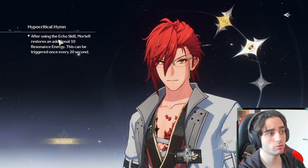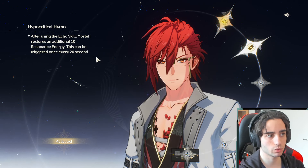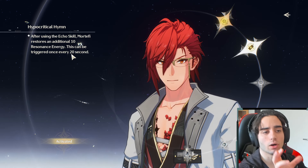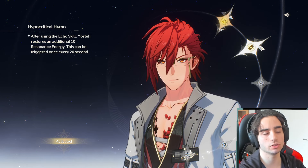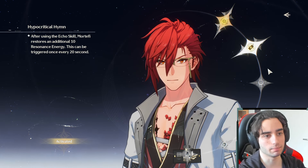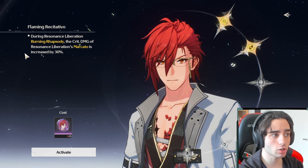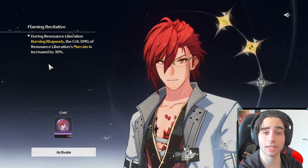The second duplicate: after using the echo skill, Mortify restores an additional 10 energy, triggered once every 20 seconds. This helps with his ult cycle. When I unlocked this one, with the first two duplicates combined, you generate a lot of energy and it's very easy to get smooth ult uptime consistently. The third one: during Resonance Liberation Burning Rhapsody, the crit damage of Resonance Liberation Marcato is increased by 30% — just a nice damage boost.